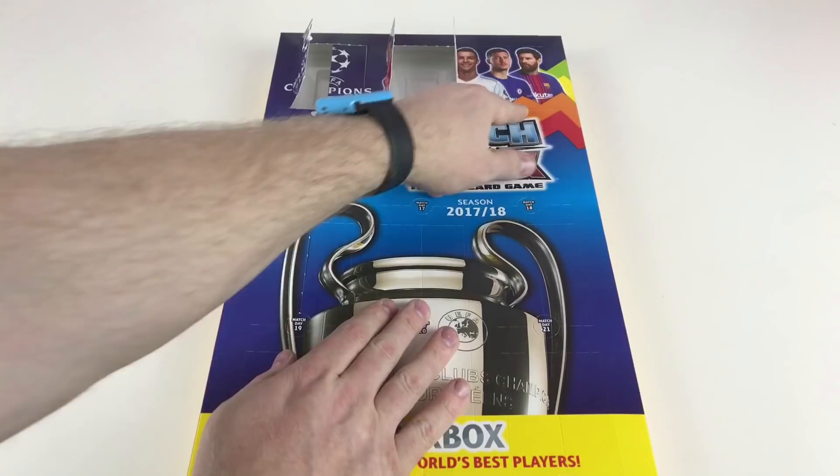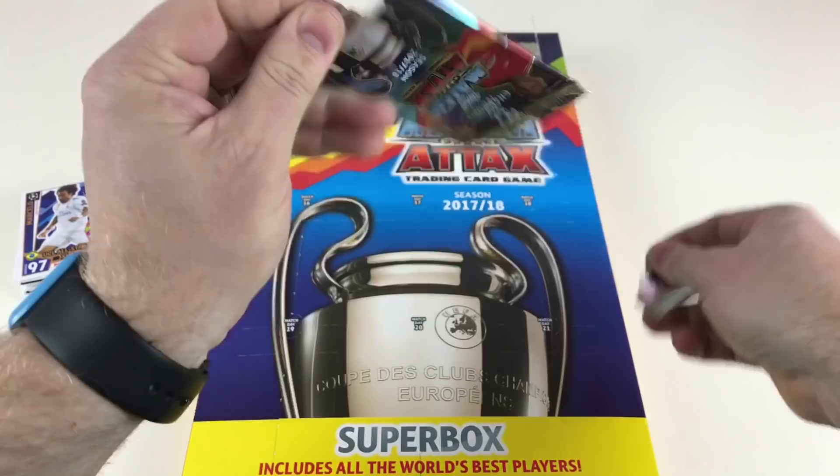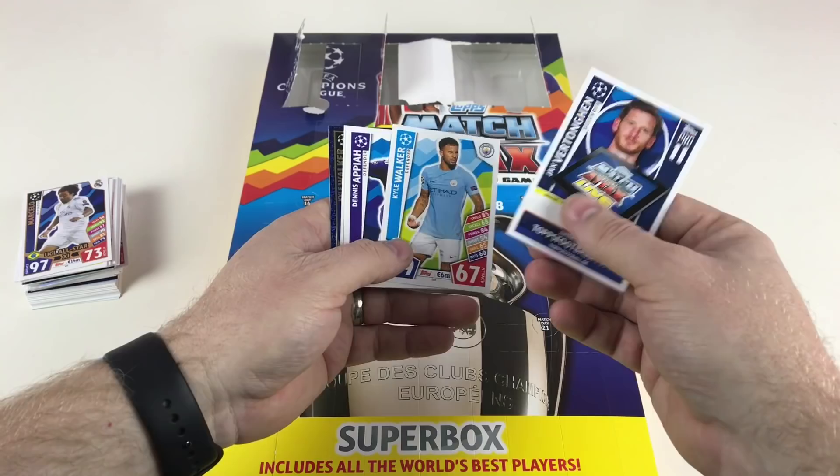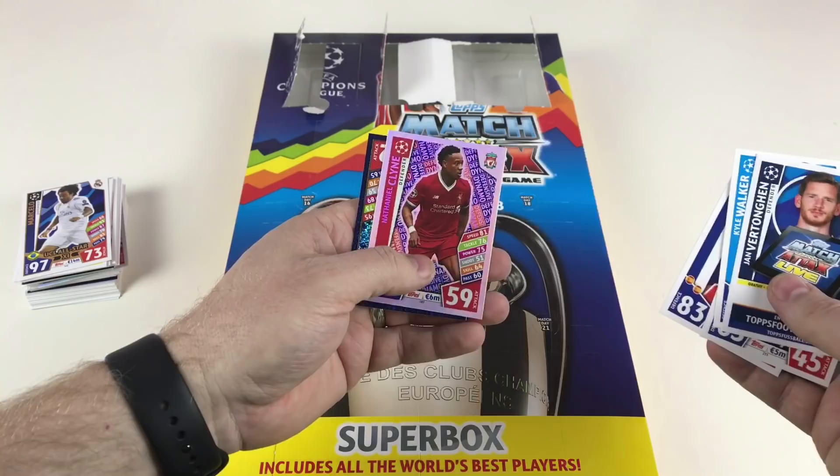What's your favorite card in the collection? Put some comments in the box — I'm keen to see what people think. It is a bit of a different set, along the same lines but with different designs and colors. I think it looks very good. We've got Kyle Walker, obviously our Hammer Tongal, Dennis Appiah, midfield duo Nathaniel Klein defensive dynamo, and then a Man of the Match Kyle Walker.